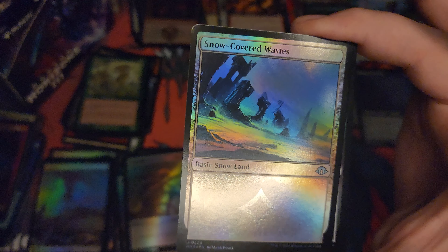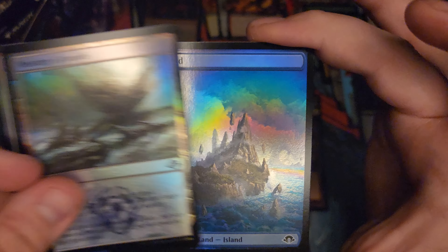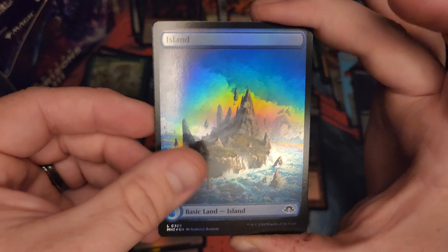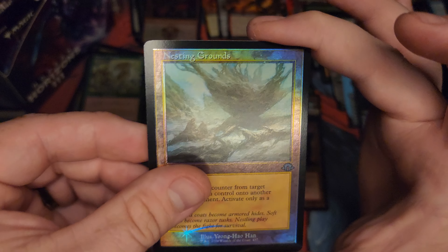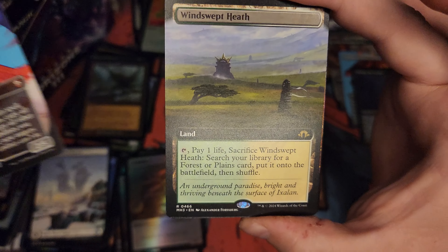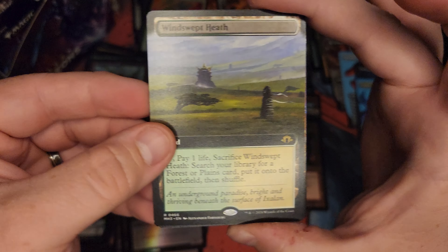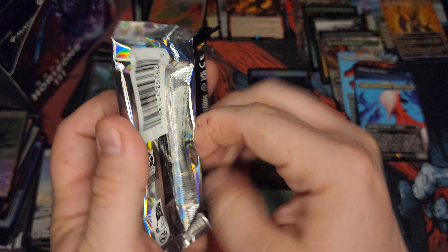Writhing Chrysalis — I heard that's, like, causing issues to the point where people said it's fucking constructed up. I don't know. Island. Hell yeah, with another Snow-Covered Wastes. Nesting Grounds — I think that's uncommon. Flare of Fortitude. Ululek. Oh my God, dude — Windswept Heath. Flare of Fortitude again. And White of the Reliquary. We had to come back to real Earth at some point, huh? We're still at six fetchlands — this box is going nuts.